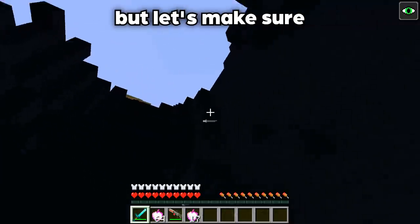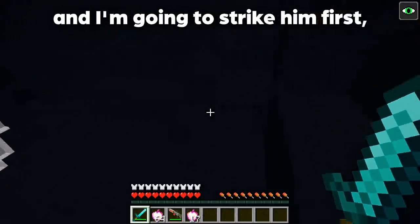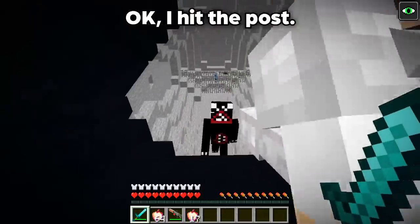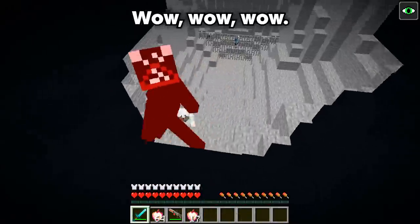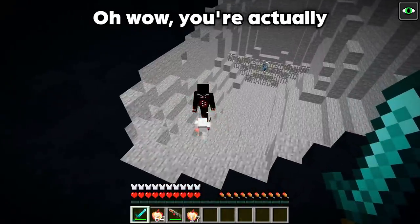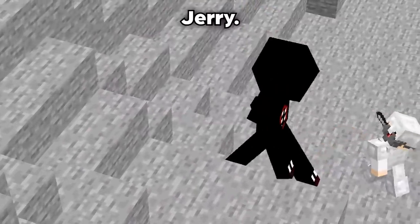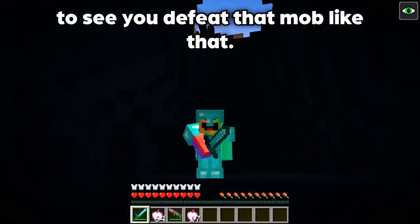Jerry, be a bit careful — oh my god! Jerry, you just killed two Killy Willies! There's one last one we need to attack. Let's make sure we do this as a team. I'm going to go down and strike first, then you attack right after — it's going to be a joint effort. Here he comes! I've hit the first strike. Wow, you've got some decent damage — I think you've got this under control! You're actually doing such a pretty amazing job. Jerry, that was actually pretty cool — to see you defeat that mob like that is definitely pretty insane!